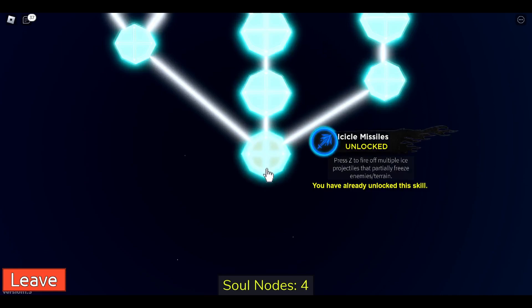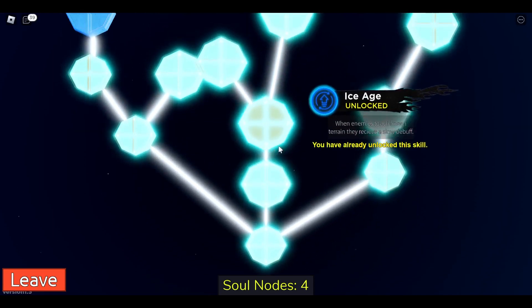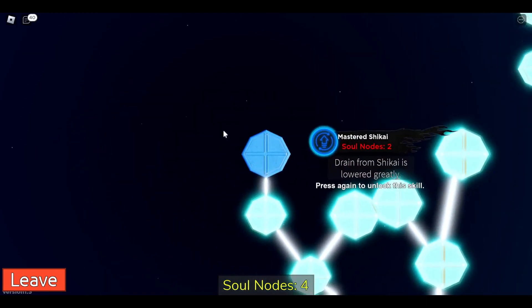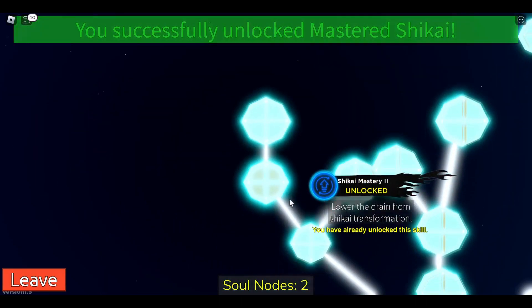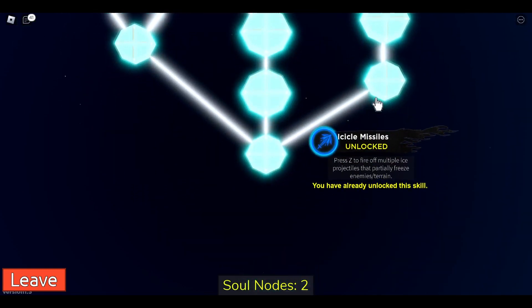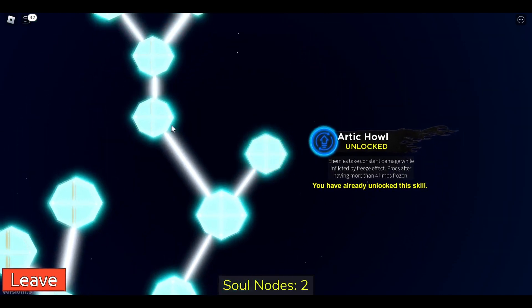Hyorinmaru actually has a lot of skills, so let me start from here. Icicle missiles: presents far-off multiple light projectiles that partially freeze an enemy or terrain. Ice age — I didn't unlock this one before, but there we go, now it's all maxed out.